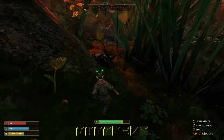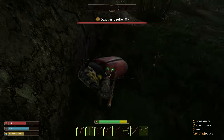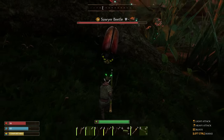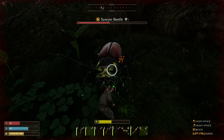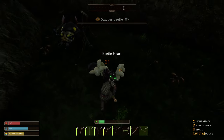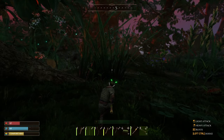Oh no, it's the Sawyer Beetle. This guy is, I think, weak to the spear. Come on! This has good attack speed at least. There we go. Let's go ahead and put a bandage on, we're getting a bit low here.